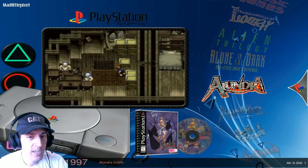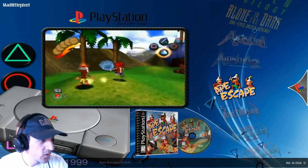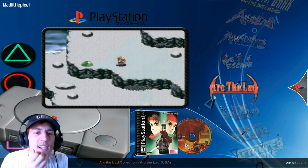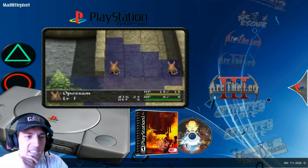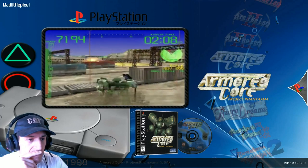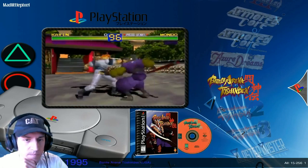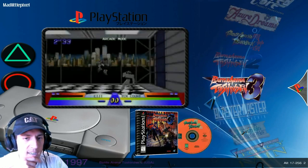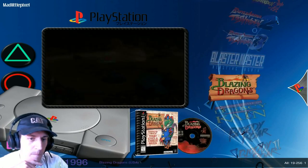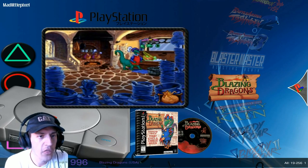Alone in the Dark was on it — Alundra and Alundra 2 were on it. It's a great game by the way, if you want to dig some hours into PlayStation titles. Arc the Lad — I'm not really into these RPGs as much, so I wasn't sure if this one was on the previous one or not. Armored Core one and two — some mech warrior type stuff. Some more RPG action. Battle Arena one, two, and three. Blaster Master — little tank game. Blazing Dragons — looks like a fun Full Throttle type of game, or Day of the Tentacle if you will.